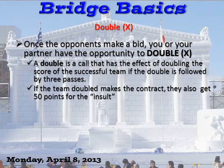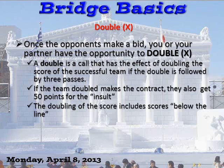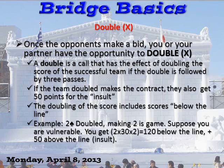If the team doubled makes the contract, they get 50 points above the line for the insult. The doubling of the score also includes scores below the line. For example, two spades is not game because it's only 60 points. But if two spades is doubled and you make it, it is game because you get two tricks times 30 is 60, times two for the double, equals 120 points below the line. So that is a game. You also get 50 points above the line and whatever is involved in the game bonus, which we'll cover tomorrow.